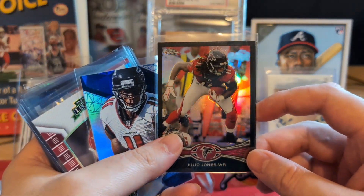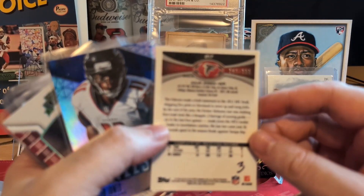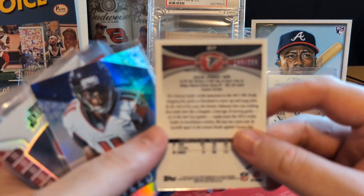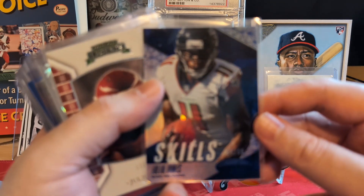There's a black refractor of Julio Jones. If I hold it back here it's not too bad. That's a 2012 chrome, it's a /299. Beautiful card, man. Can't thank you enough. Certified Skills blue — and numbered to 99. Such a cool looking card.